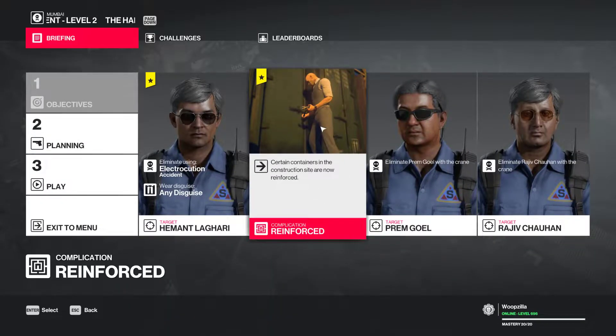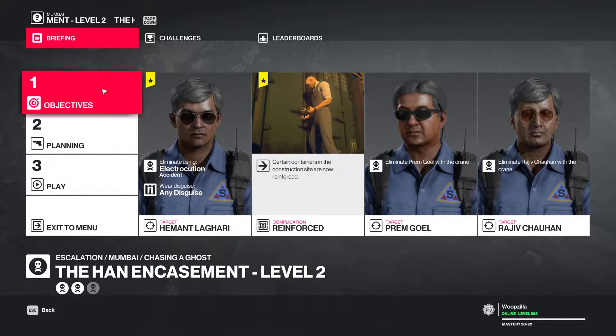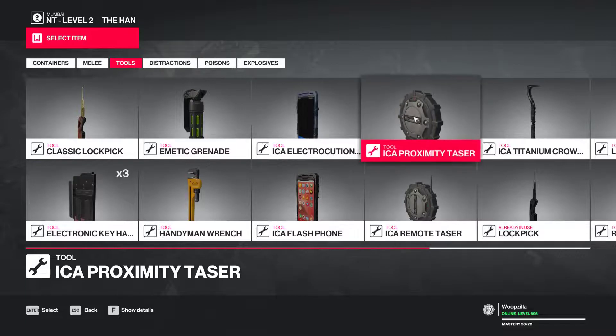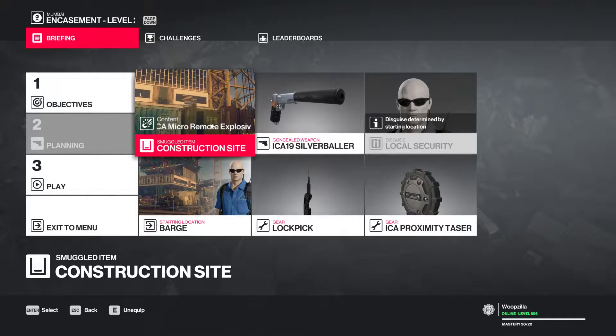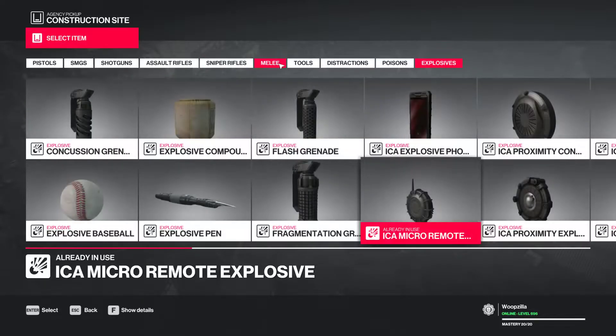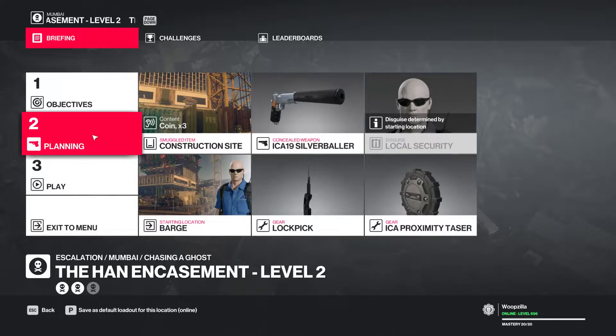Some containers are locked now, and this guy needs to be electrocuted. So we'll be using the proximity taser. We could swap this out for the coins so we can use the taxi exit again — we'll just do that. That's our new loadout, and off we go.